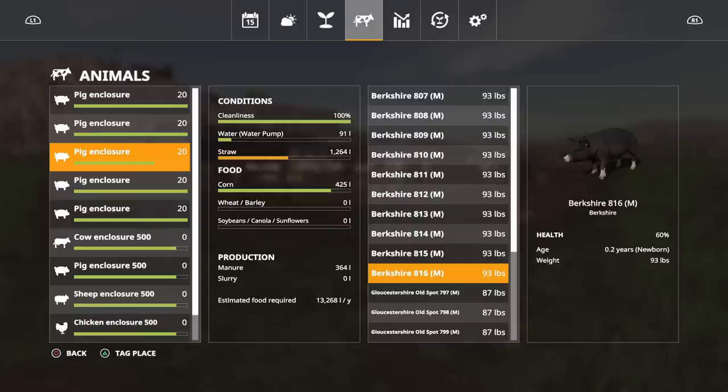The interesting one is the double test - the pen that only has corn. I've got a split between Berkshires and Gloucestershire Old Spots and their health is only at 60 percent. Bearing in mind the Berkshires in my other pens are at 106 and 105 pounds, these are only at 93 in the same time period. Because their health is lower - they're not getting all of the crop types, only corn, though they do have straw - their health is really suffering and their weight gain is suffering too.